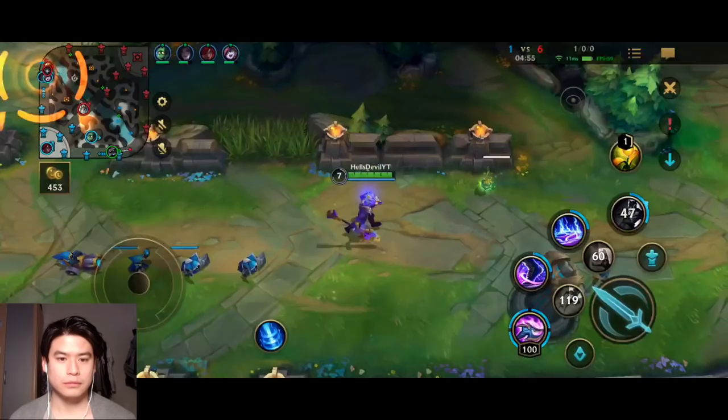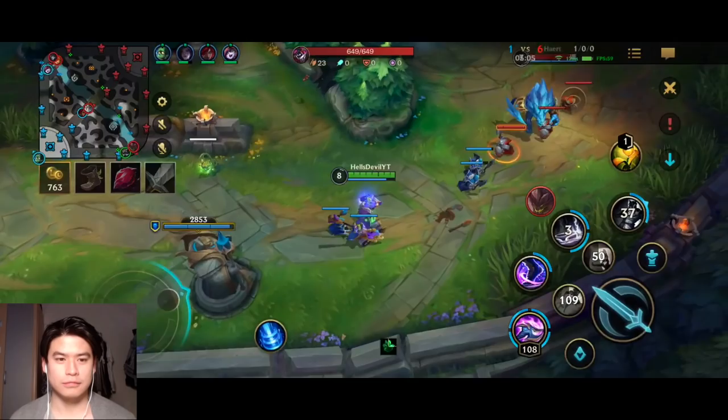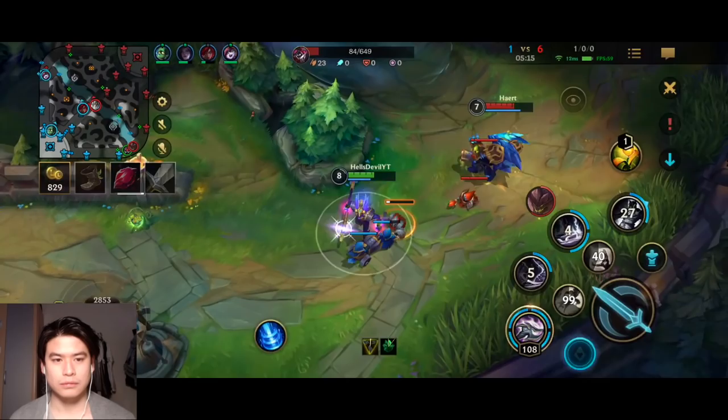Even if you could do damage, it still sucks to rotate because you want to get your stacks — the stacks are more important than a normal dragon. If you stay in lane and the enemy laner rotates, yes your team loses dragon, but you get a lot of stacks and you can even get the turret. With Nasus you can use your ultimate to get the turret because the cooldown of your first ability is halved. If you do that you're going to be 2,000 gold ahead — definitely worth more than the dragon.